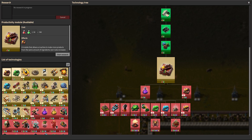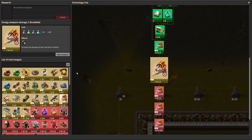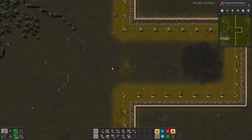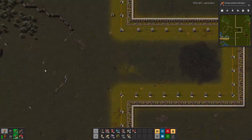What else can we do? Military 3 - and let's do more energy weapons. Laser shooting speed - that's good too. We have our coal, we just got to bring it around. Let's start building it.